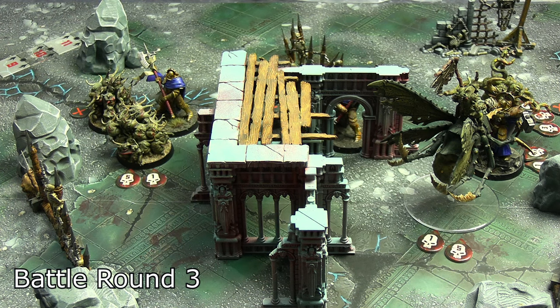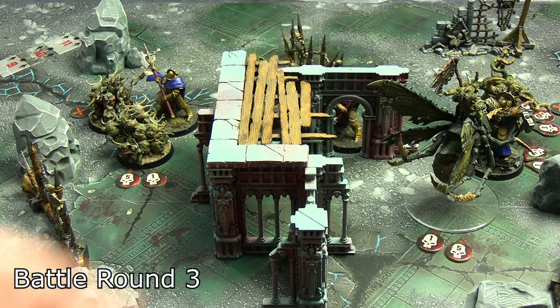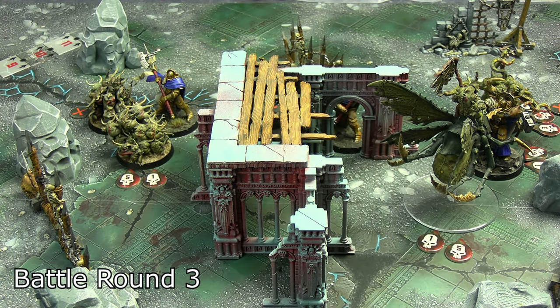The other plague drone can still activate and it has Flying, so it won't be hindered by climbing. It's just going to disengage and go up there, blocking the platform so nothing else can stand on it. They'll still have the same problem in the final round — doing its remaining 24 wounds. That's going to be a big problem.